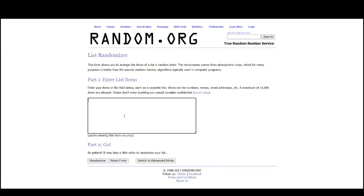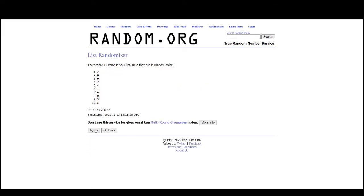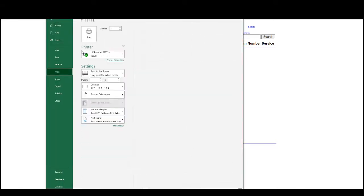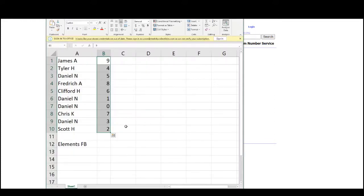And our numbers: one, two, three, four, five, six, seven, eight, nine, and zero — randomized five times. Results: James gets 9, Tyler gets 4, Daniel gets 5, Frederick gets 8, Clifford gets 6, Daniel gets 1 and 0, Chris gets 7, Daniel gets 3, Scott gets 2.